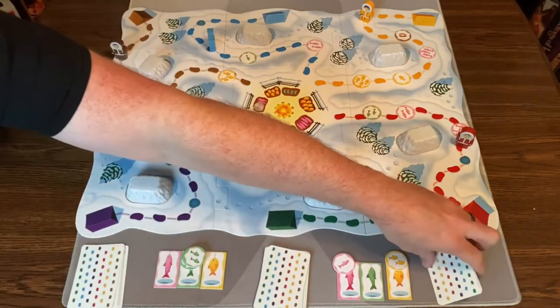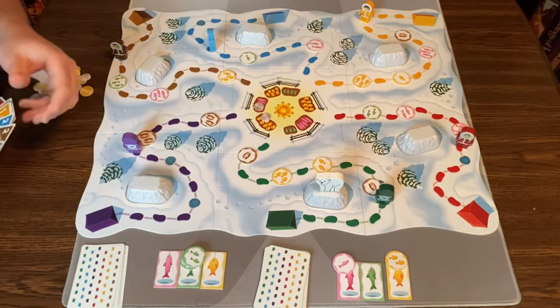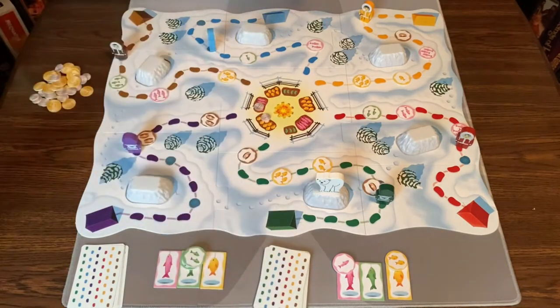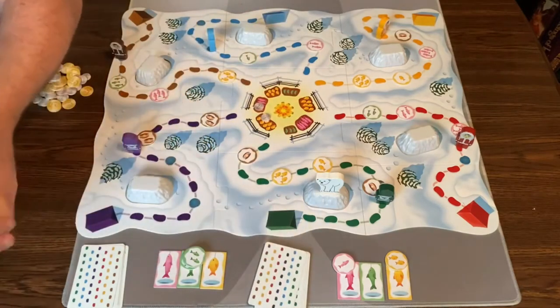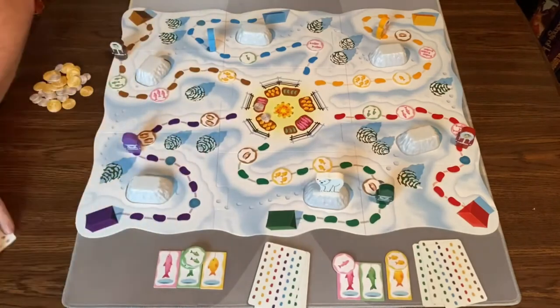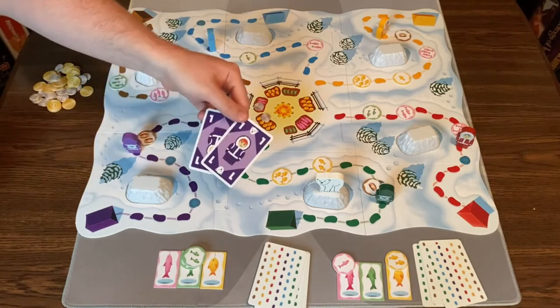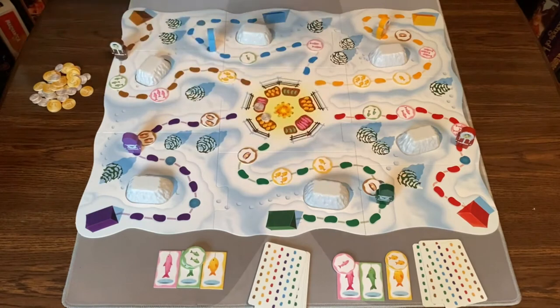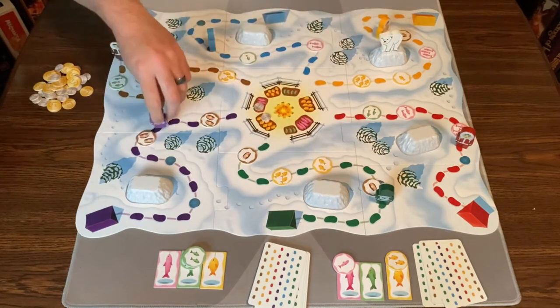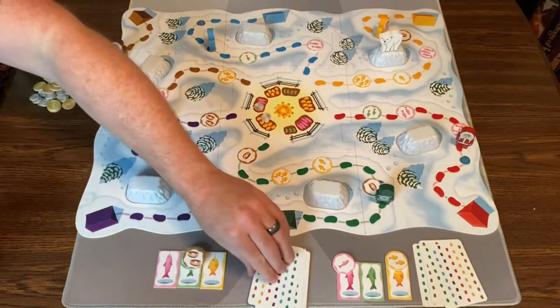This player's turn again — they do two yellow, no polar bear, just two movement, draw two cards. Back to me — I do two purple and have to move the polar bear to yellow. I move two spaces, snag a token, draw two cards.